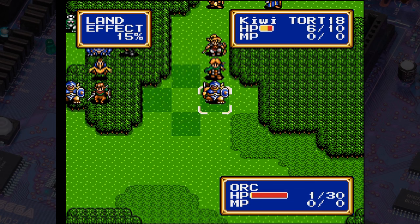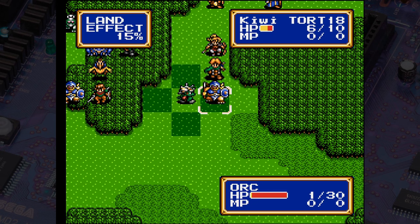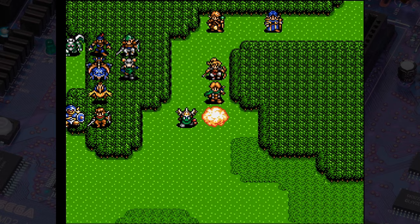At first glance you might think that Shining Force 2 is nothing but more of the original and that nothing significant has changed — but you're wrong! Shining Force 2 inherited plenty from its older brother, but there's a lot going on under the surface. As mentioned, Shining Force 2 is on a 16 megabit cartridge, which in common parlance is 2 full megabytes, only slightly larger than the 12 megabit or 1.5 megabyte cartridge of the original Shining Force.